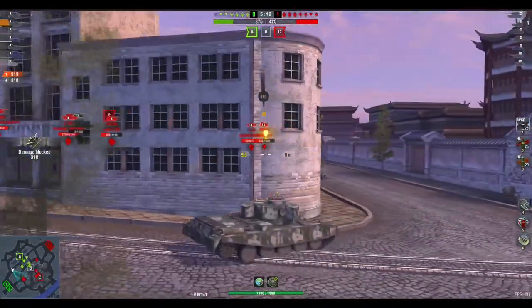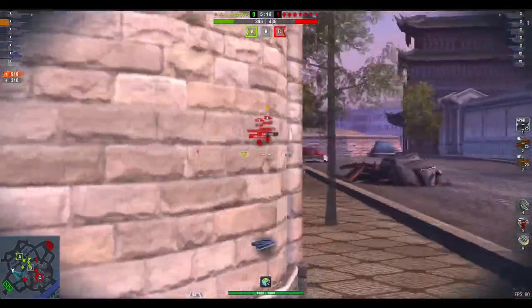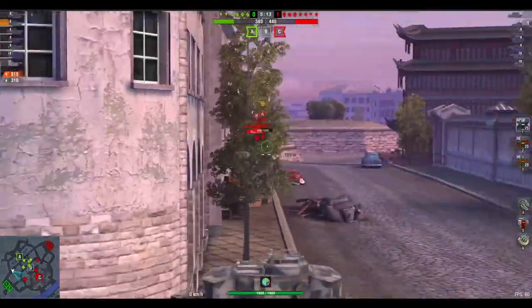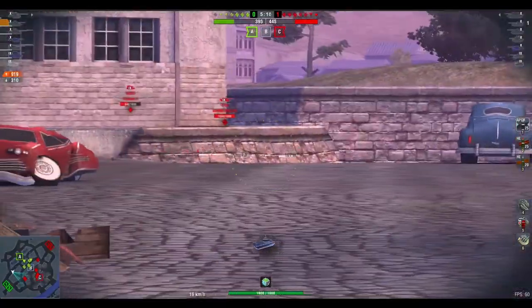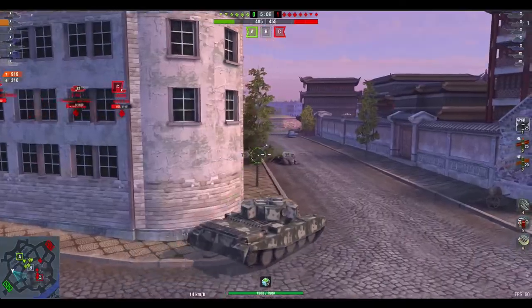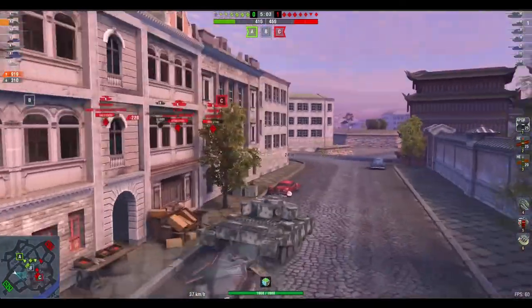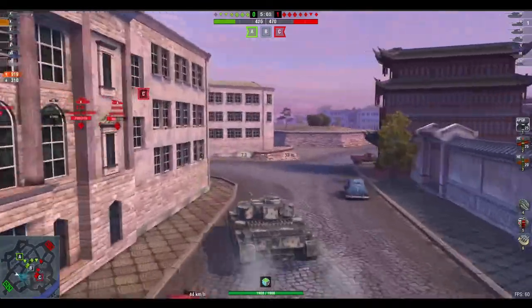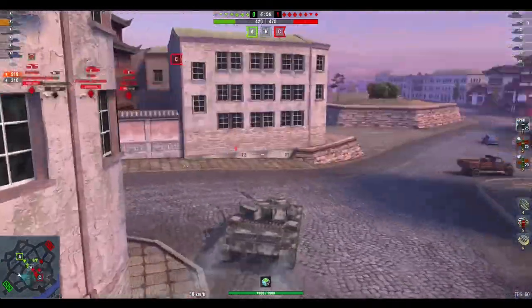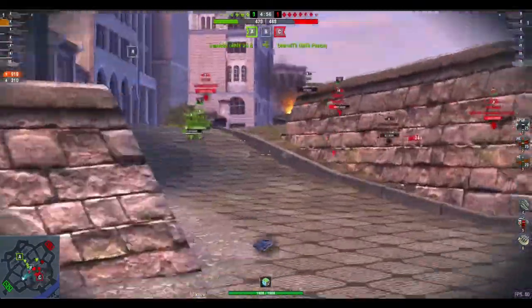I've got the HESH loaded, but there's no way I'm going to get HESH through all that — load the AP, get a shot into the T-92, bounce the T-54, poke around the corner, and you can see they're retreating. So I'm now in a quandary: do I push them, knowing from the minimap that virtually all their team is around C, or not? I say, well no — they're concentrating on our heavies, they're not going to be worried about me coming up.